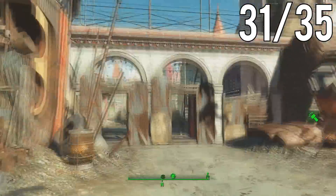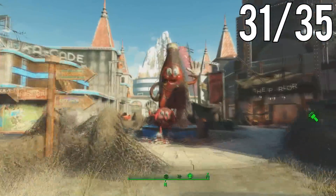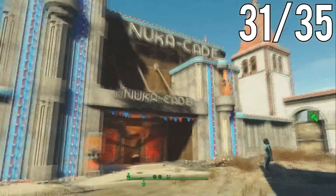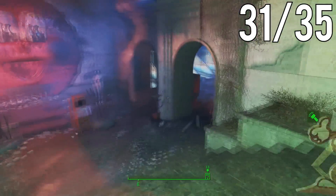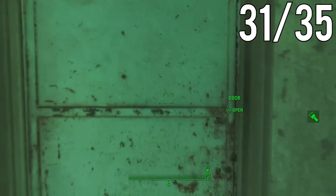Head over to the parlor area and into the Nuka Cade. Once inside, head toward the reward terminal, bust a right, go through the double doors, and the StarCore will be literally on your right on this weapons workbench.